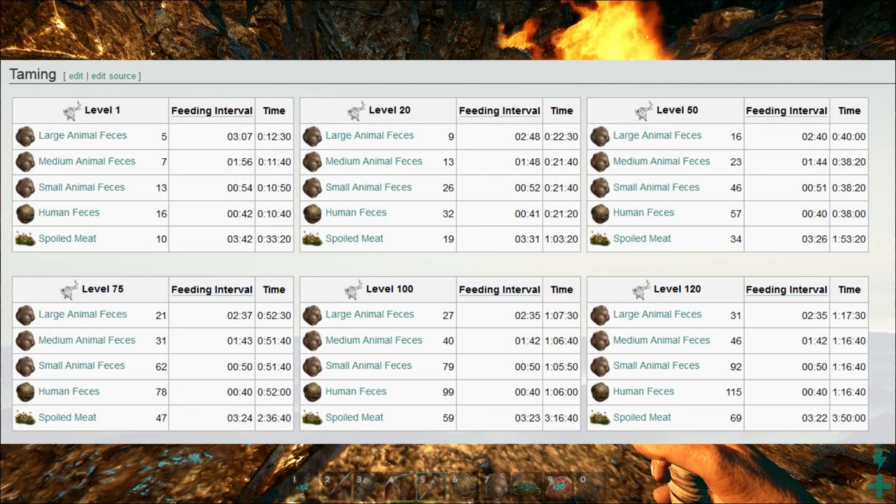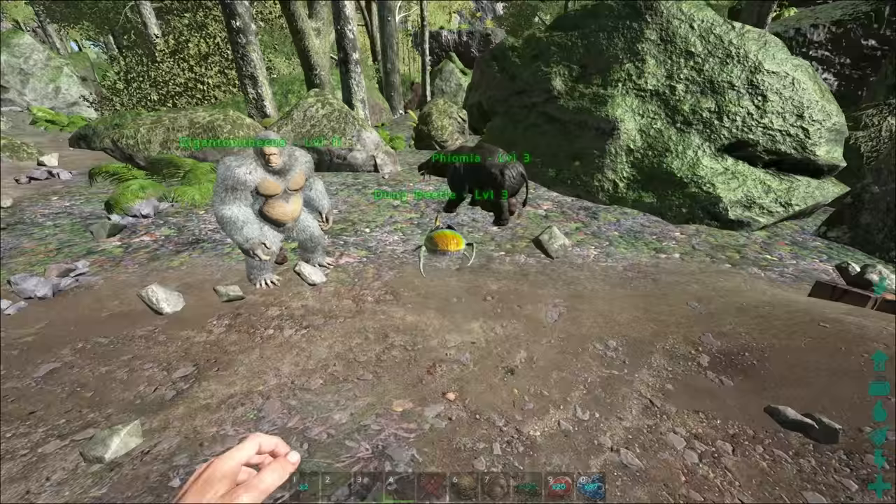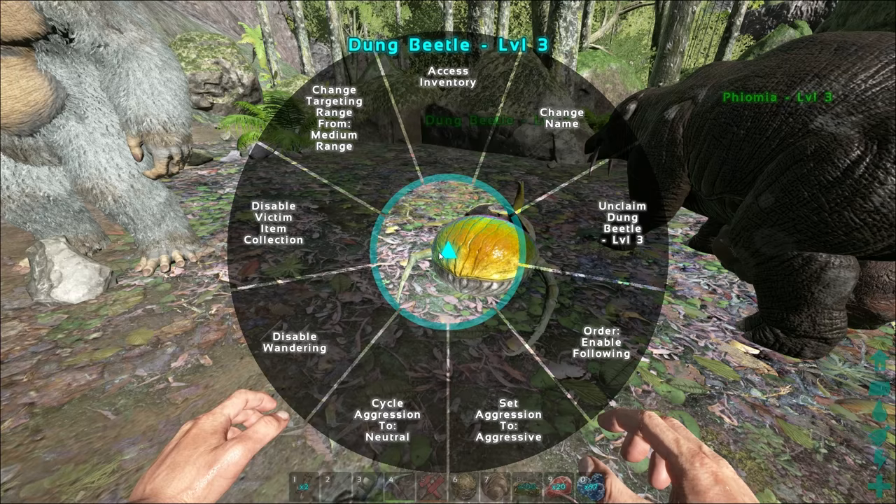I'm also going to throw in an informational chart obtained from the wiki that approximates, on a one-times server, how long and how much of something you would need to tame different sets and levels of dung beetles. It gives you an approximation of how much poop you would need and the size of the poop required.